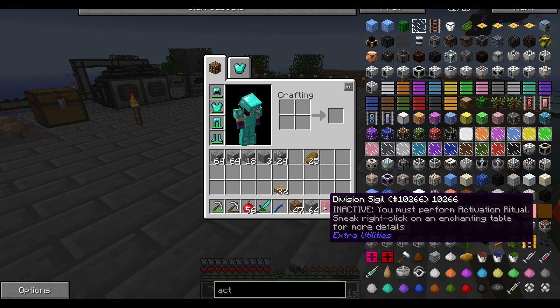This is from Extra Utilities. Look what it says — it says 'inactive, you must perform activation ritual. Sneak right click on an enchanting table for more details.' An activation ritual — definitely a scary thing. Definitely something that I personally am not looking forward to. But it's got to be interesting. Even though I'm really bad against mobs and dangerous things, I just don't like danger in games. We're gonna give it a shot.